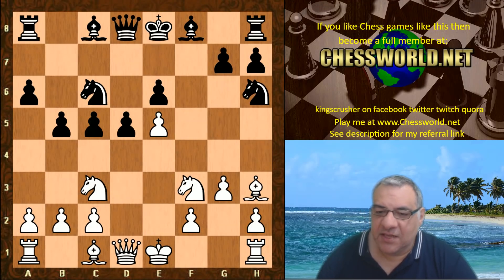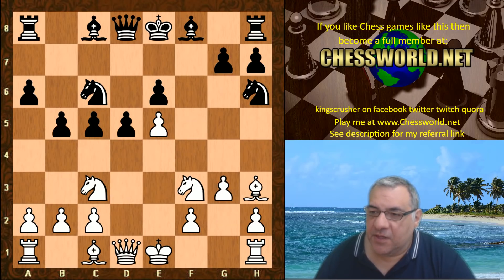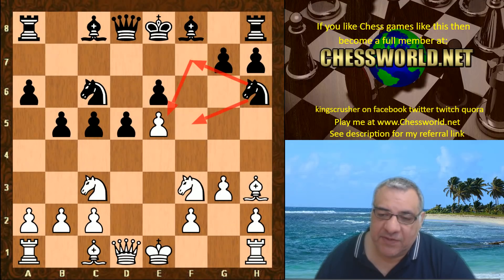We have Knight h6, a very dynamic move from Stockfish, with the idea potentially of Knight f7 or Knight f5. But Knight f7 puts pressure on e5, so this is quite dangerous.